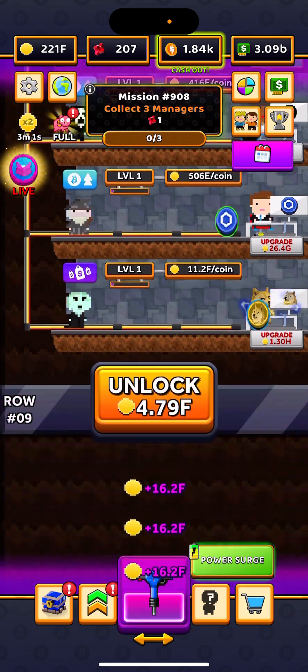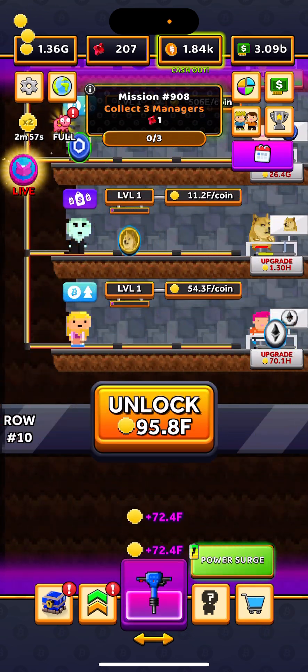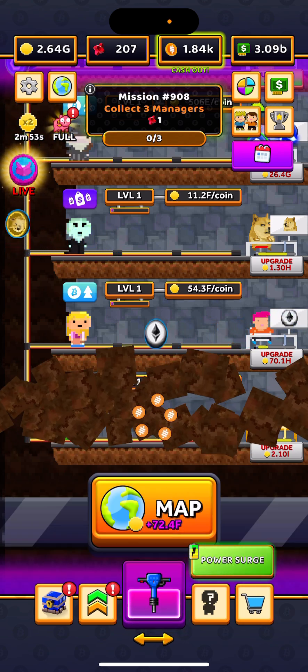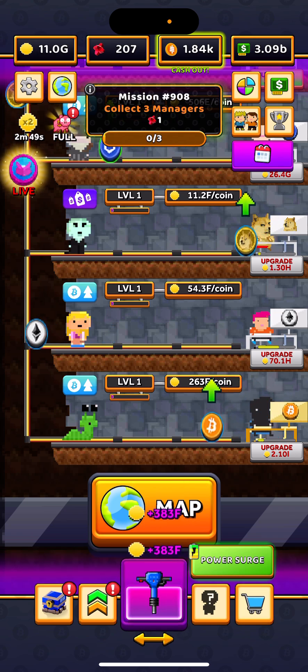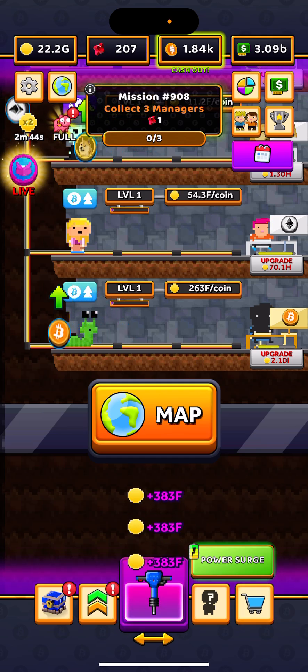If you watch my Satoshis — like here on row 9, I did not gain any. On row 10 it may not change right away, but watch the Satoshis fly up there. I actually have to make 10 in order for that to change, and I believe it's either 2 or 4 Satoshis at a time.